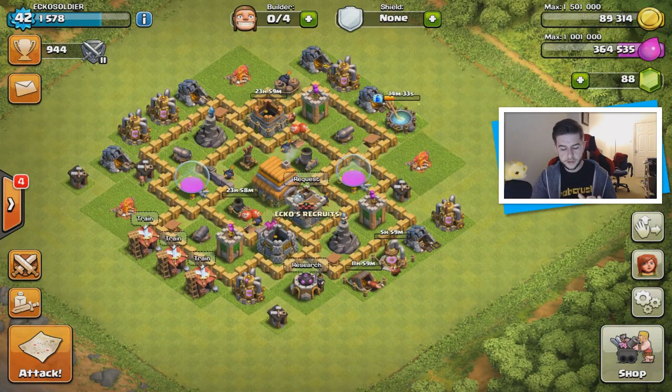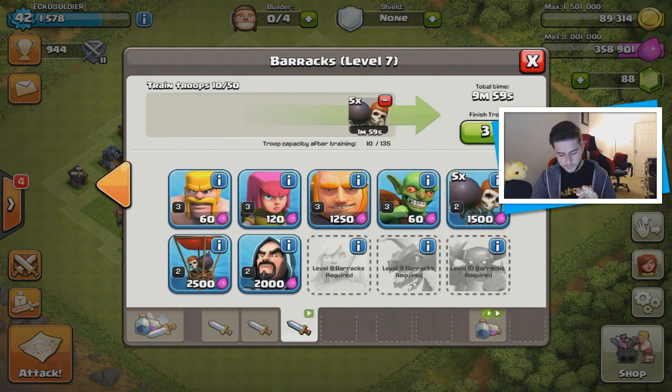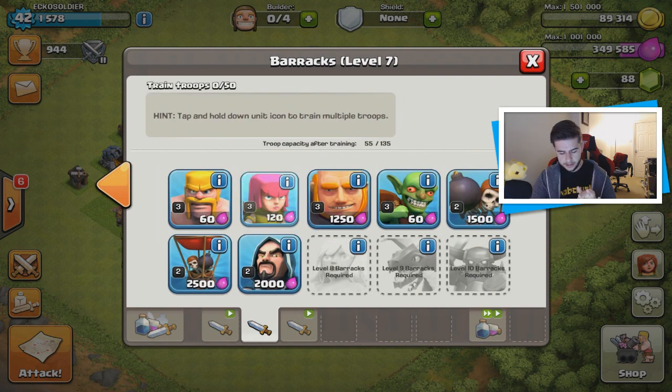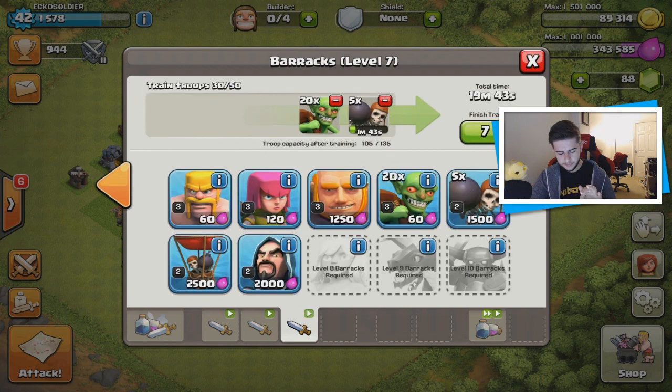I'm going to conclude today's episode soon. But first I'm going to grab some more troops — five giants, 20 archers because we need to spend elixir, about five more troops, and then the rest will be archers and barbs. Let's grab 50 of those and then the rest can be giants. That seems okay to me.